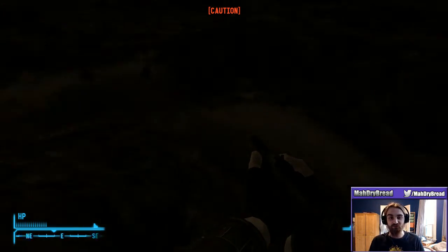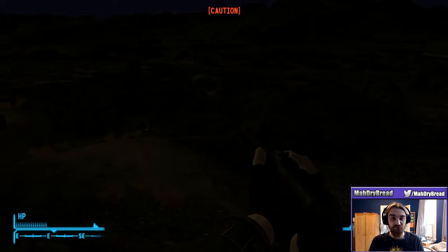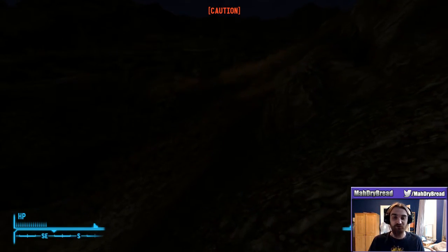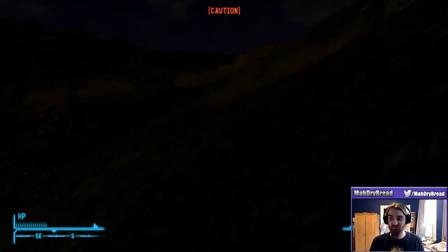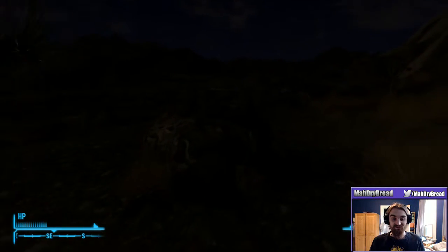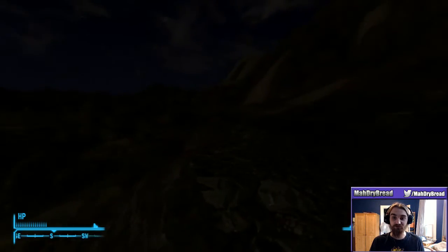There's a trailer somewhere along the line that you can go to and kill a few dudes and loot. Can't seem to spot it - probably because it's so dark. Although it might not spawn until you've gotten close enough to it, you know how this game is with draw distance and whatnot. And the game is set to its maximum draw distance.